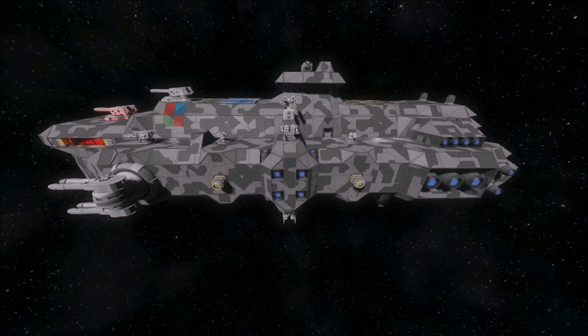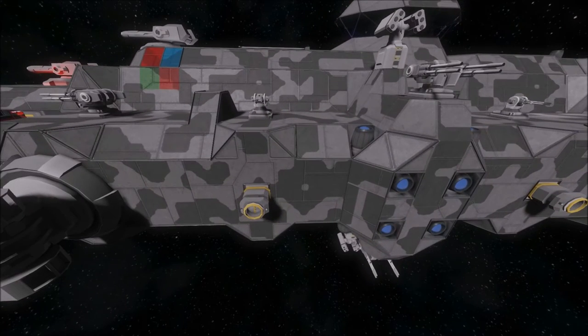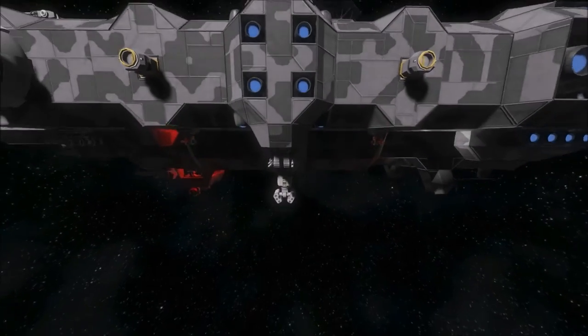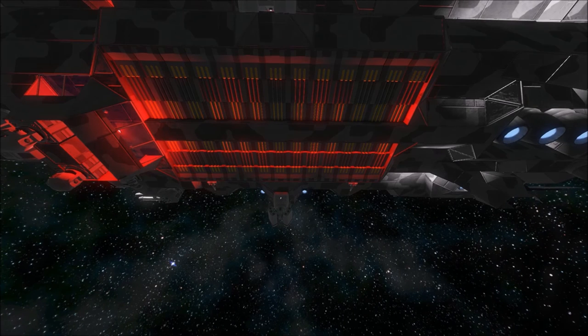The Ares is designed with survivability and support in mind. In this sense, it can operate as a small carrier. It has exterior ports for fast reload and refueling of fighters, and a bottom hangar that can support either 12 drones or 4 fighters.